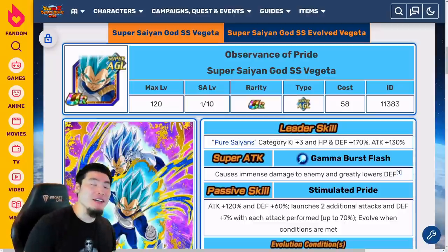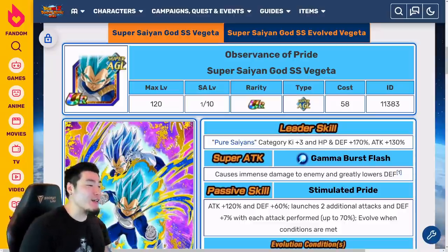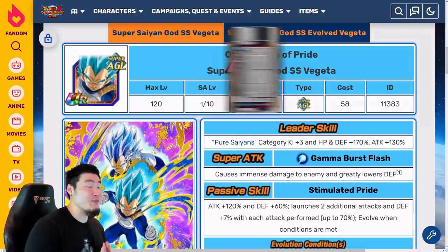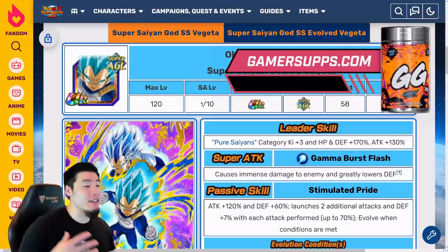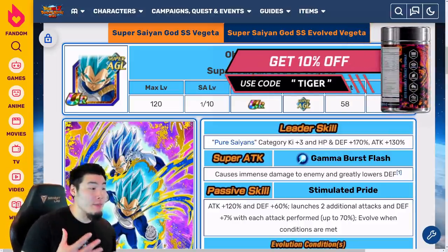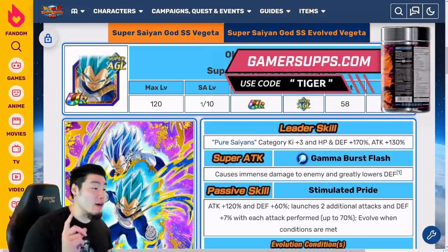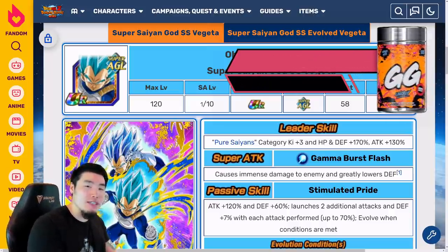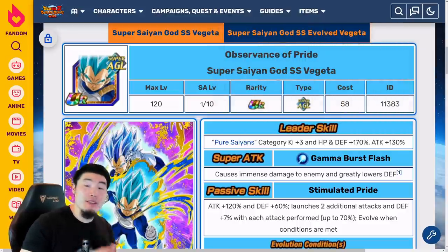The Xtreme Z Awakening details for the AGL LR Super Saiyan Blue Evolution Vegeta have been revealed. In today's video, we're going to be taking a look at exactly what he does after the EZA and how good he actually is. Before we talk about the EZA, we're going to quickly go over his pre-Xtreme Z Awakening details for comparison purposes.